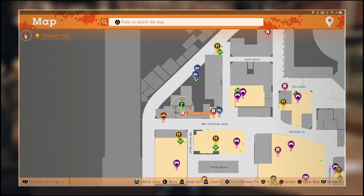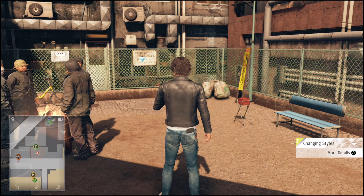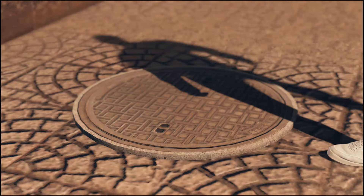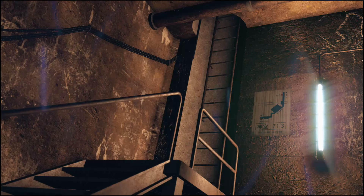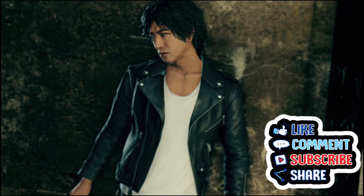Welcome to Judgment It's Abyss, and in this video today I'm going to show you the locations to all five paintings. This is tied to a friend event over in the pawn shop. Once you walk in there and try to sell them something, if you have a painting in your inventory, this will start a friend event.